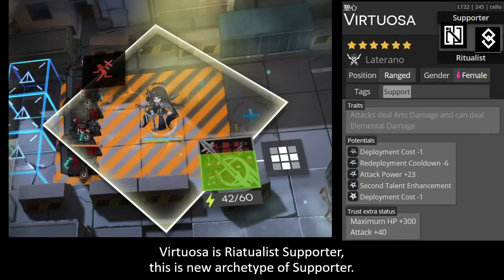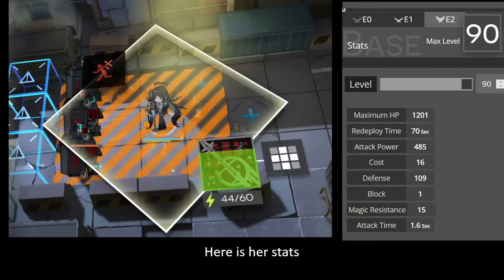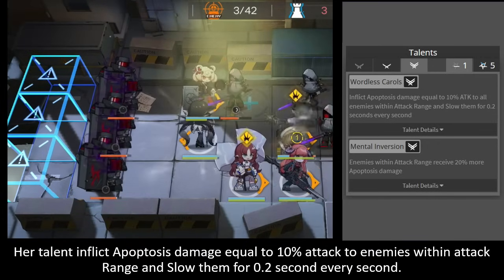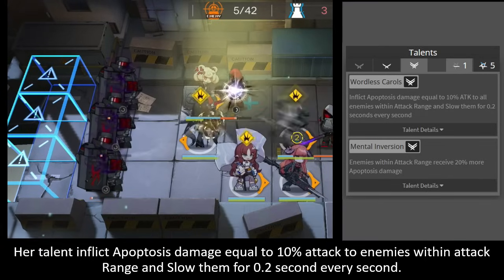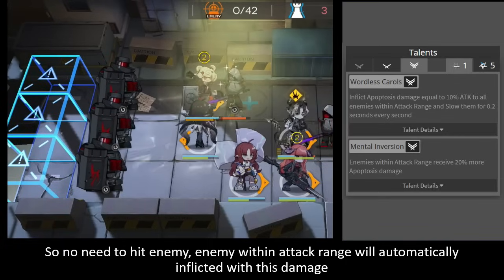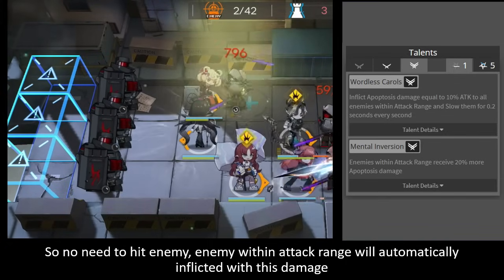Virtuosa is a ritualist supporter — this is a new archetype for a supporter. Her trait is: attacks deal arts damage and can deal elemental damage. Her talent inflicts apoptosis damage equal to 10x attack to enemies within attack range and slows them for 4.2 seconds every second. This apoptosis is basically elemental damage with a similar mechanic — enemies within attack range are automatically inflicted by this damage without needing to be hit.